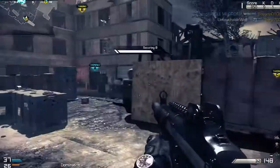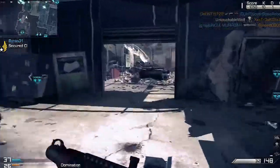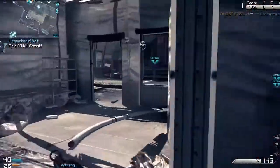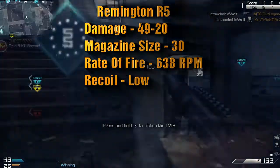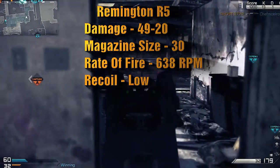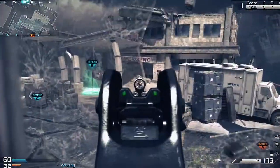The Remington R5 is a really good gun too. Let me give you stats for both guns quickly and then we'll get into the main topic about releasing your demons. So the stats for the Remington R5: the damage is 49 up close, 20 at long range. The magazine size is 30, the rate of fire is 638, and the recoil is very low.